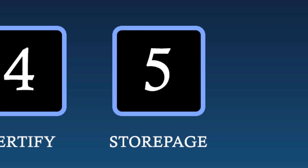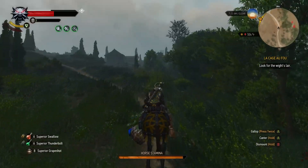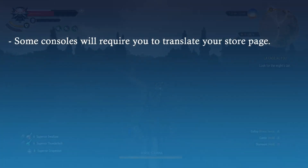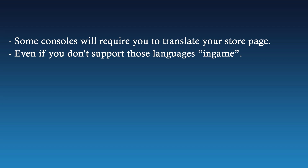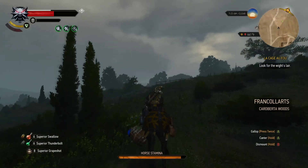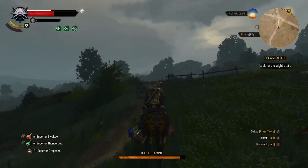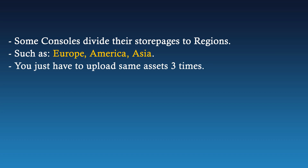Step 5: the store page. This is by far the easiest part, but compared to Steam it is a bit harder. For example, some of the consoles will require you to translate your store page to a dozen languages, even if you don't support those languages in-game. And if you are showing keyboard and mouse UI in your screenshots and video trailer, you will obviously have to change those to appropriate UI for that console. Some consoles divide their store pages into regions, such as Europe, America, and Asia, and you will have to do the store page setup for all three of them separately. It's not that hard — you just have to upload the same screenshots, videos, and assets three times.